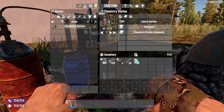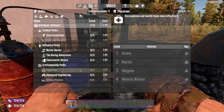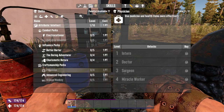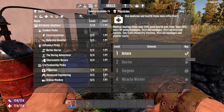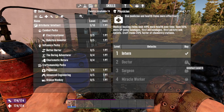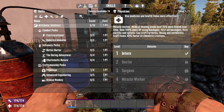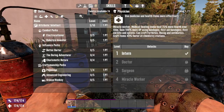Now what skills do you need to learn for it? You will actually need the intellect skill. This requires physician and it requires intellect level three to open. And then if you want, you can go to intellect level six to be able to craft 20 times faster. And then if you want to specialize in intellect, the level four will let you craft 40 times faster.